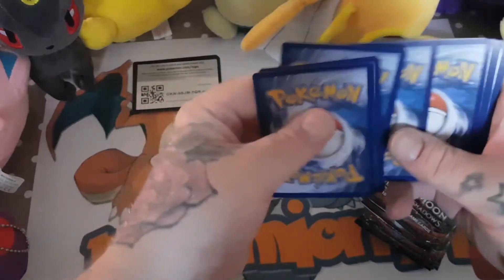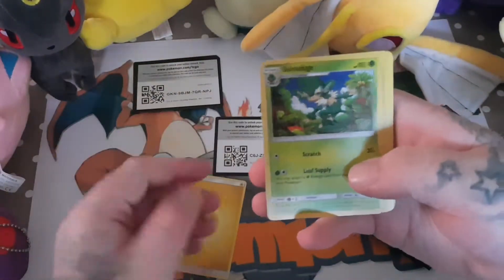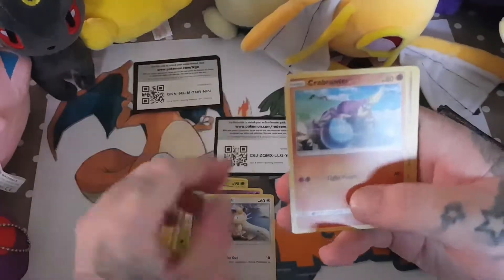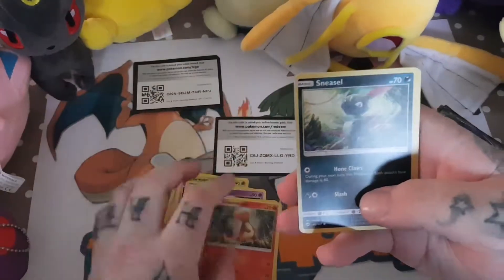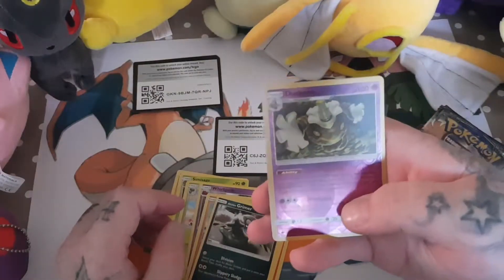Four from the back — one, two, three, four. And we have a Lightning Energy to start. Gloom. Meowth. Charmander. Sneasel. A Alolan Grimer. A Dusknoir which is the reverse.